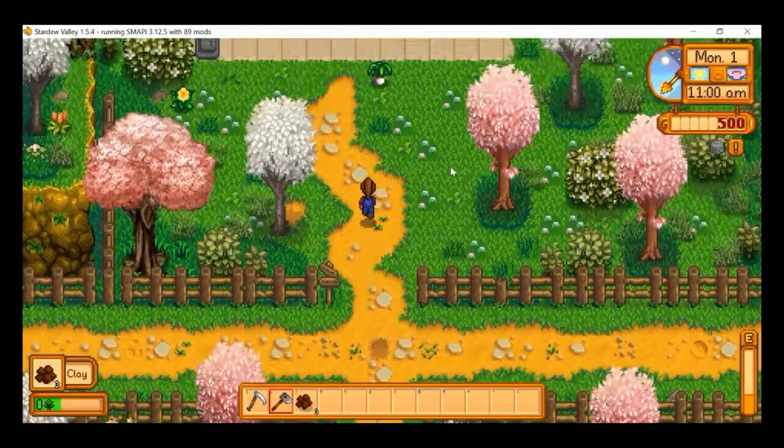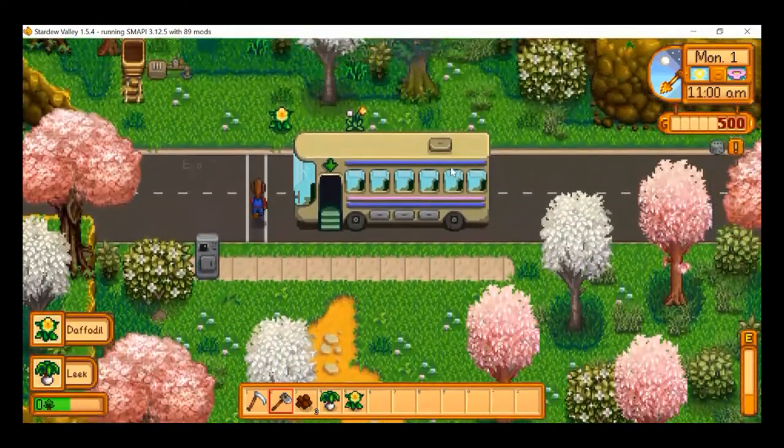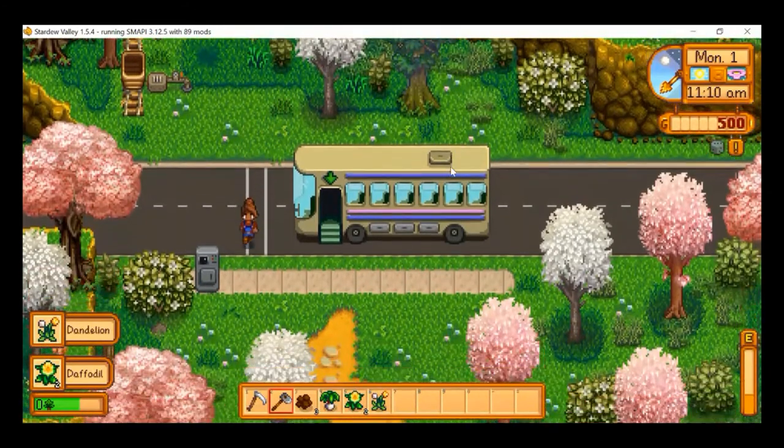Right away we find an artifact spot and got some free clay — not too bad. And some forage, look at that: one, two, three, four. Holy cow, this is feeling lucky already.